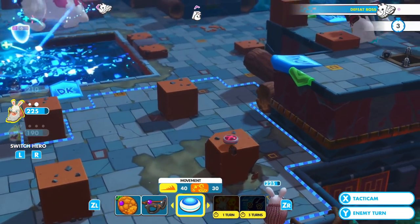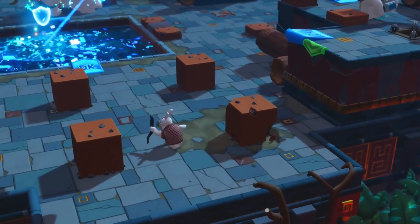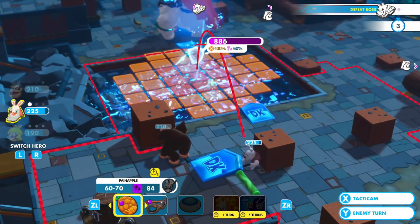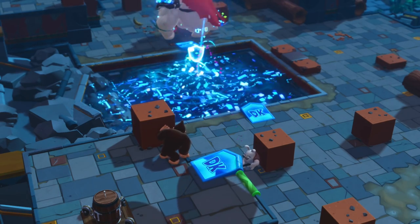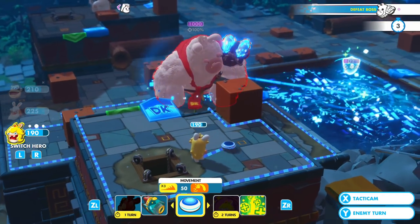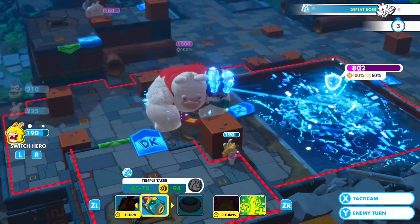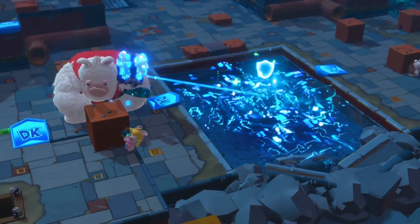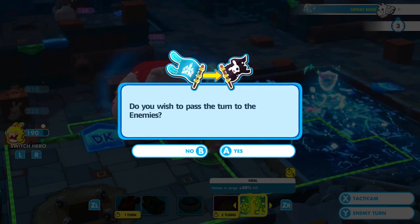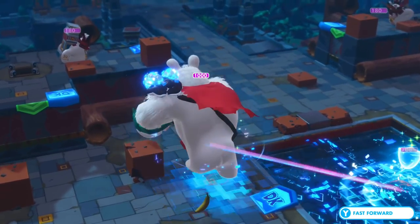He hasn't really had a move yet, has he? With this in mind I'm going to put myself right here and throw this in the middle. With her, I think she's in a good position — I'll hide and attack this a little bit. Give the enemy their turn.